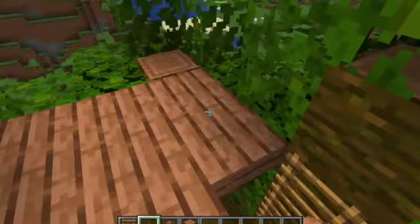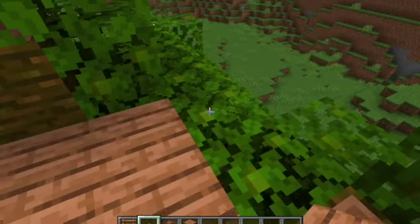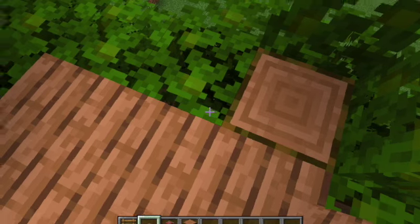What you're going to do is, if you want, just have another floor and then add dirt here. And do the same thing we did before, and just make it higher so that you can have like more rooms.